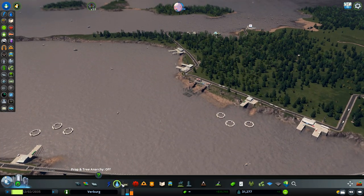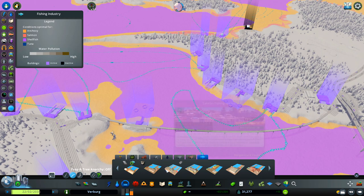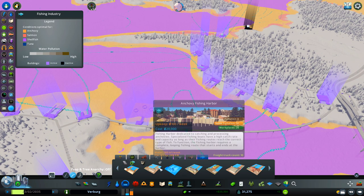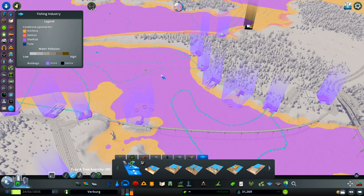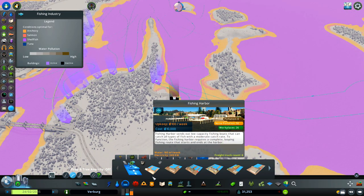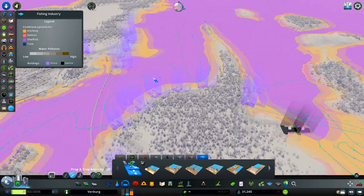Now let's go back to the fishing industry. As you can see here we have a couple of industries that we can place. We have fishing harbor for shellfish, for anchovies, for salmon, for tuna, and every single one of these needs a condition optimal for hunting. If you just place a fishing harbor they're going to hunt every fish there is in this sea or lake.